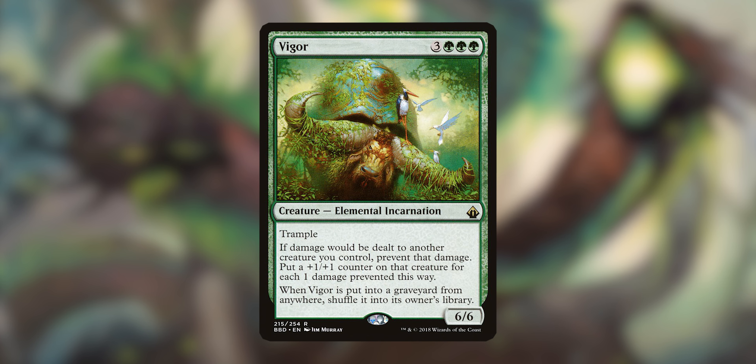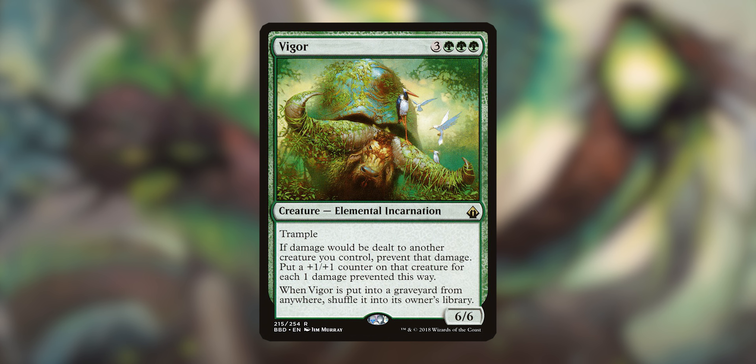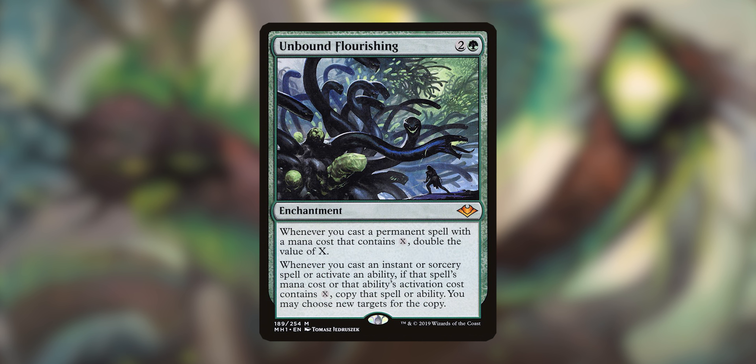Vigor is such a broken card — it's got kind of a Darth Vader helmet shell, which is great. Whenever damage would be dealt to a creature you control, you prevent it and put that many plus one, plus one counters on it. That's all I have to say. Unbound Flourishing is probably the best card in the deck. Whenever you cast a permanent spell with a mana cost that contains X, you double the value of X. And whenever you cast an instant or sorcery or activate an ability with X in its cost, you copy it — so you're copying all your Hydras and making additional Hydras with Zaxara.